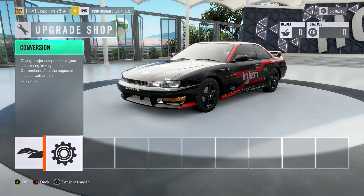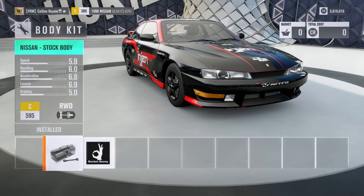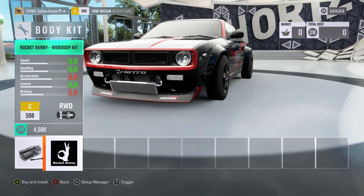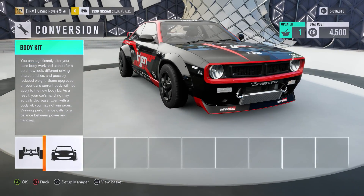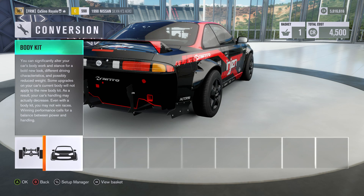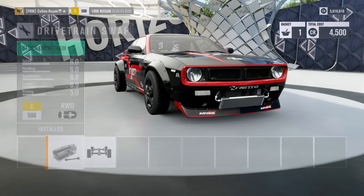I'm using the S14 that came from the latest DLC rather than the unicorn one for this. We are going to put on the wide body kit on the car - kind of gives it a muscle car front end. We're going to put the Liberty Bunny kit on the car. Not just for the looks, it does actually give us the ability to have wider tyres. Hopefully it will give us some more rear end stability, which is a very, very important thing in this series.